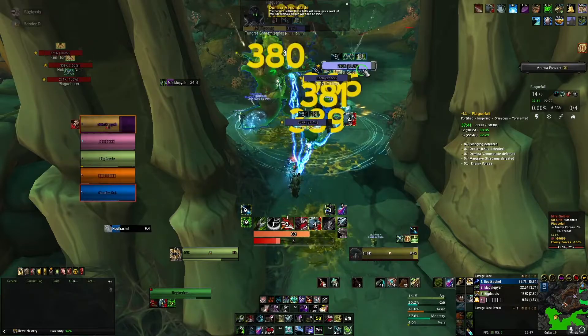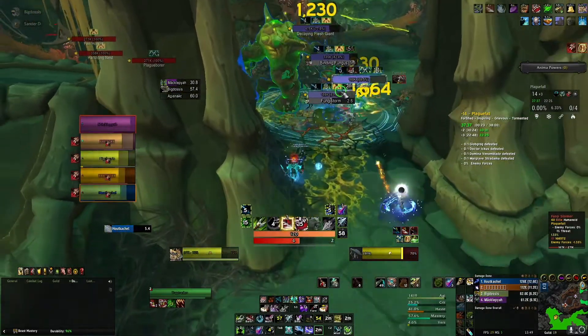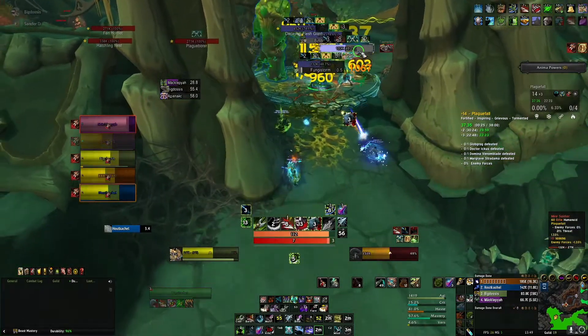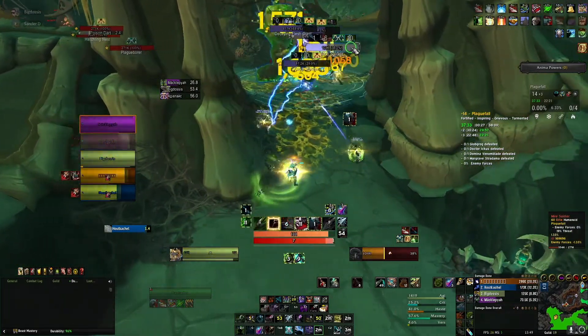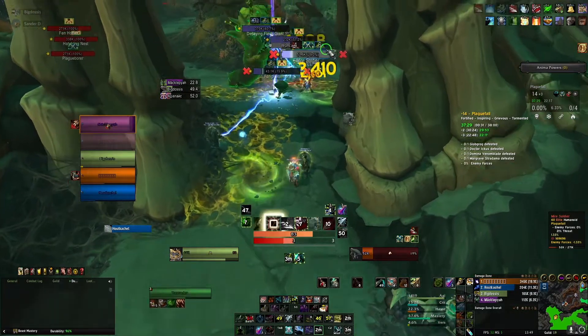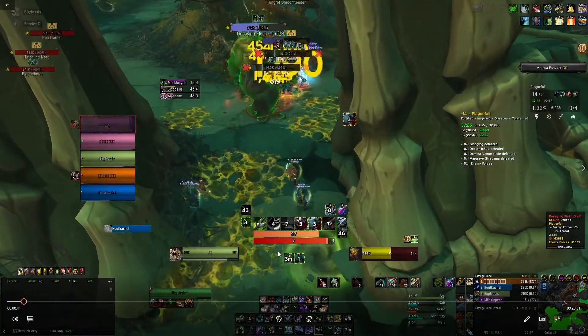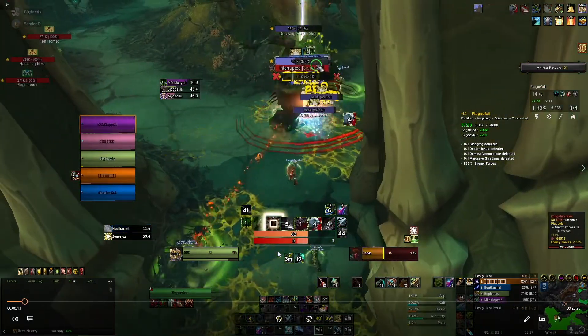Opening pull - pop everything you have of course. Sadly the CC was broken and so the soldier came out, which meant we couldn't interrupt the fungi stormer. As you can see I popped a defensive - 20% damage reduction for the storm.